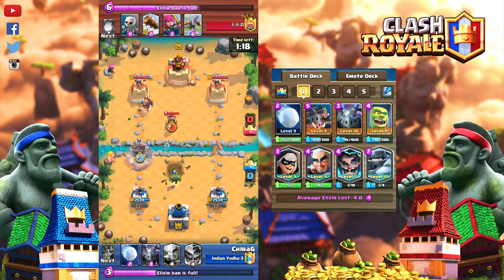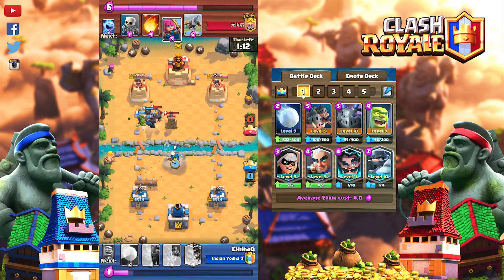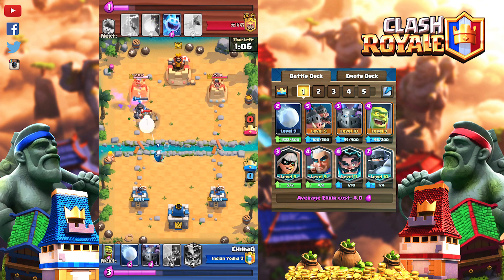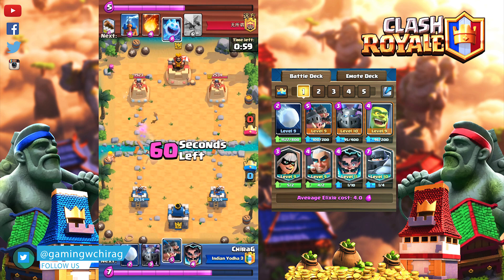Fifth card is Mega Knight. Mega Knight is a surprise element for your opponent because they prepare for another Royal Hog push and suddenly you throw Mega Knight on the bridge. Use Mega Knight to clear big pushes. You can use Mega Knight to tank for Bandit, Magic Archer, and Royal Hogs.